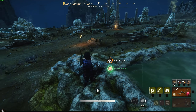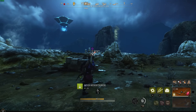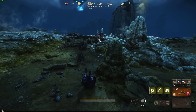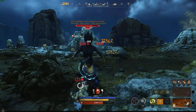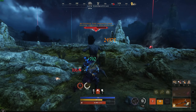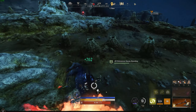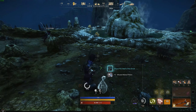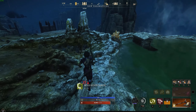These brimstone nodes are everywhere — there's more over here, there's two more over here. We'll just help this other guy out real quick. Okay, he killed himself — anyway, we have these sulfur nodes over here which you probably already know about.